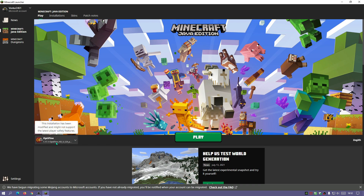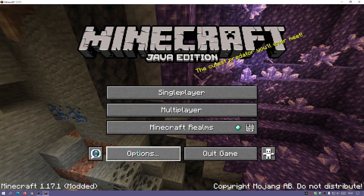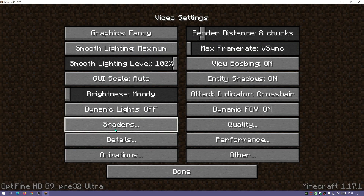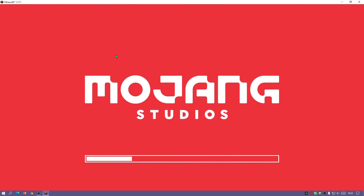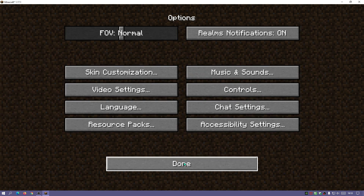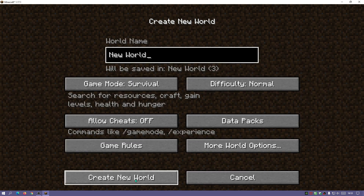Close the folder. Back in the Minecraft Launcher you have two options: select OptiFine from the dropdown and hit Play, or go to Installations and click Play next to OptiFine. Let's do that and wait for the game to load. The game has loaded. Click Options, then Video Settings — you should see a Shaders button confirming OptiFine is installed. It's currently set to Off, so click on U Shader and then Done twice.